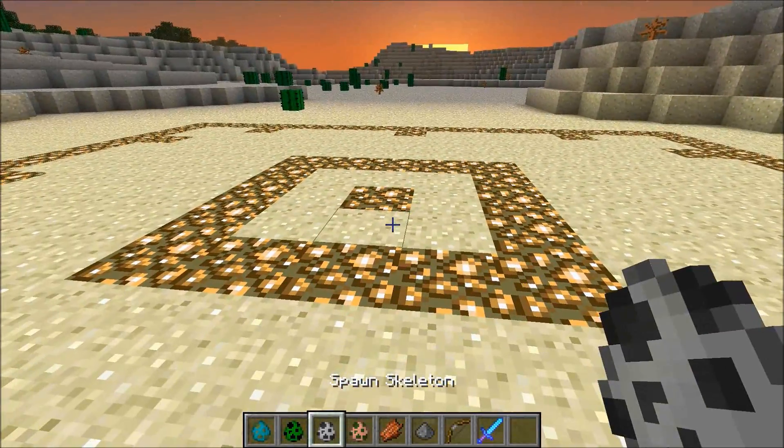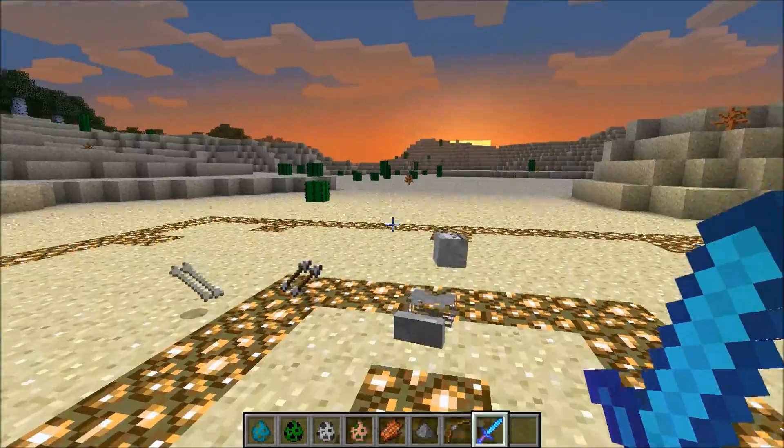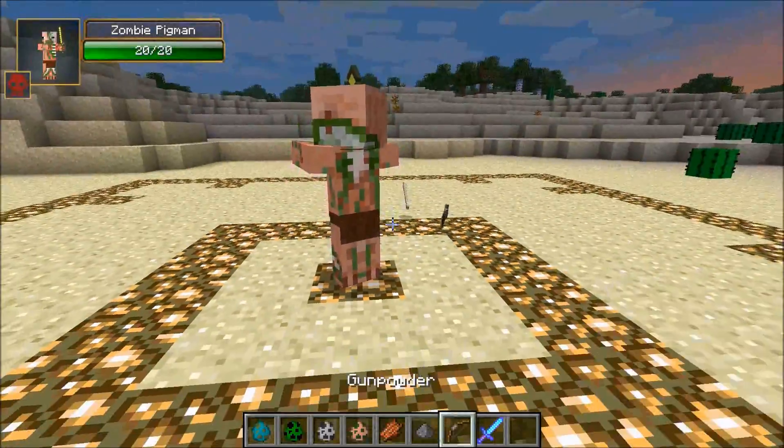Even the creeper's head fell off — that is so sick. It just makes survival so much more interesting. You're normally killing these mobs all the time, and when their head falls off and you kick it on the ground, it just makes it a little more entertaining. We'll spawn the zombie pig man right here and kill him.